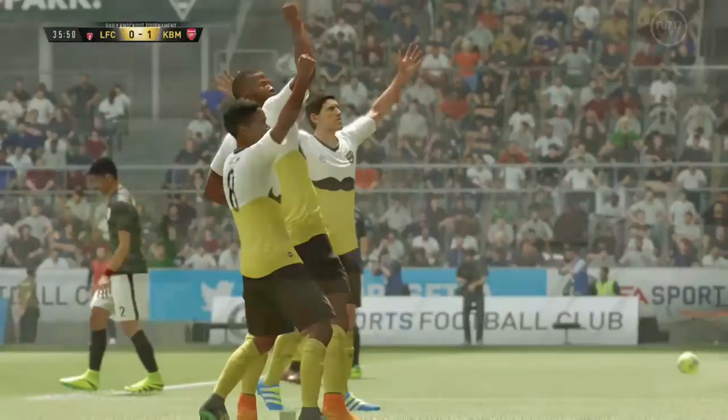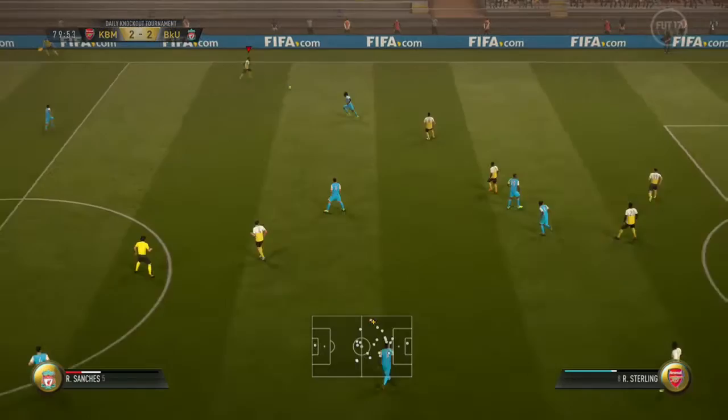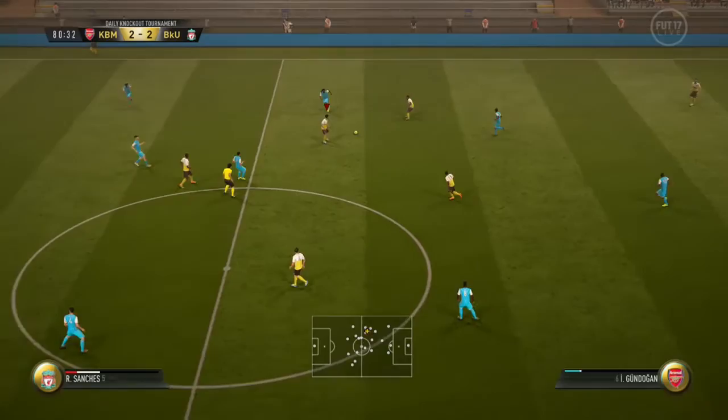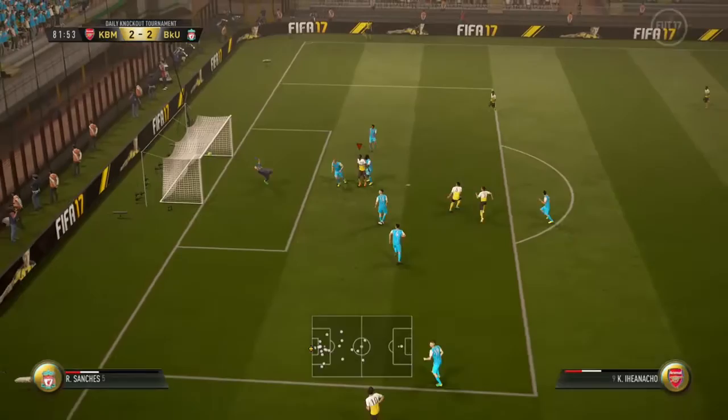This is going to be another good goal. Some of them are really similar because of the way I play FIFA — my RB button's broke so I don't really finesse. Even though he has the finesse trait, I haven't really used it with him. But his power shots are just as good — he always scores. And here we score a nice little header. Ball comes in and he heads it into the top corner.